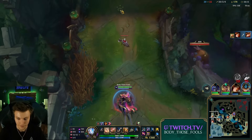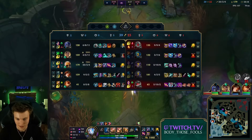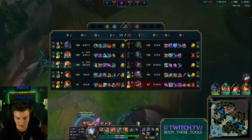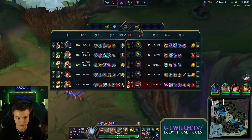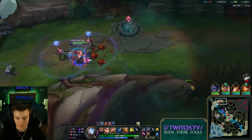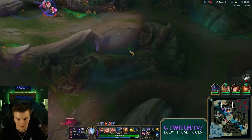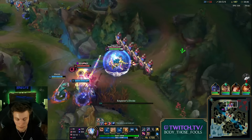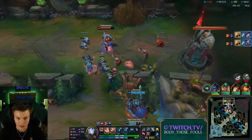I honestly tried to proc the decay stuff. My Q did no damage though — my Q has such a weak ratio. Why was that guy so tanky? My Q did like 170 or something. The Shadowflame craters look so cool. Getting kills is such a satisfying feeling in this game.